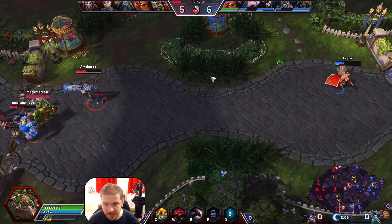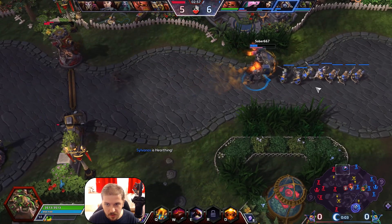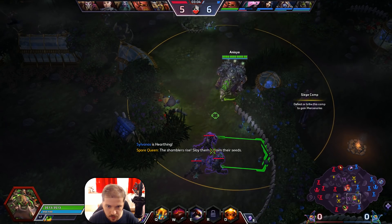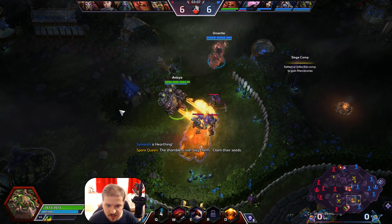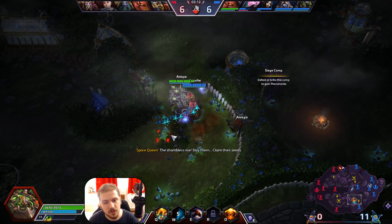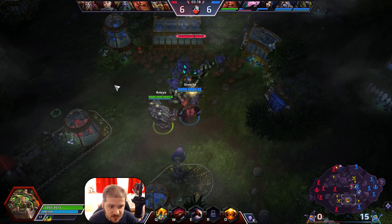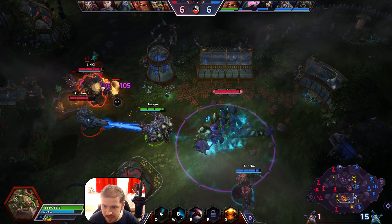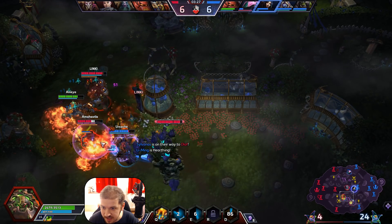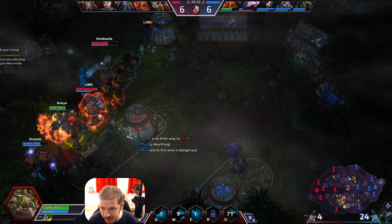Let's focus on the bottom lane because that's where Sylvanas is and she managed to push back the Vikings quite nicely. Another thing you can do: leave an oil slick, ignite it, and if you put another one over it, it will ignite from the first one. That's worth keeping in mind if you want to continue the chase. I'm actually gonna charge right in, pop my trait, deal a lot of damage. Zarya — I'm mitigating with the shield.